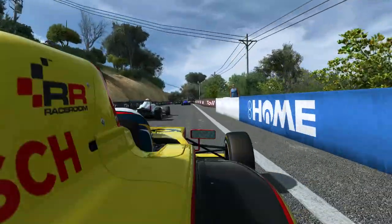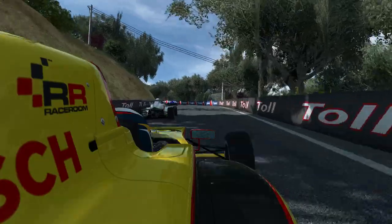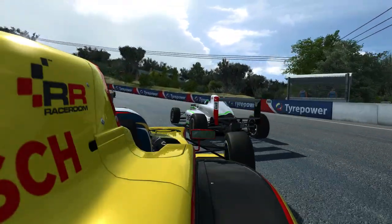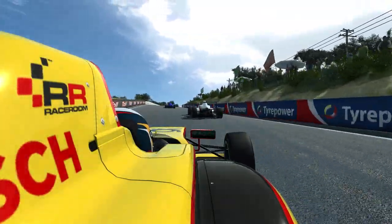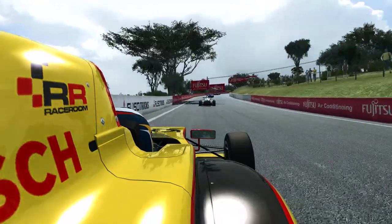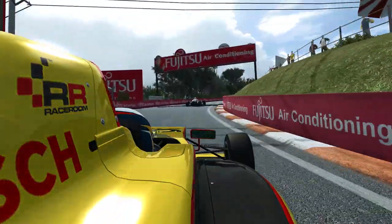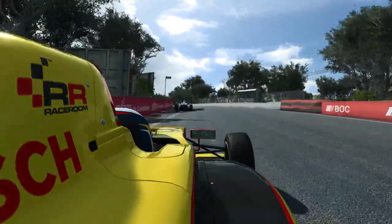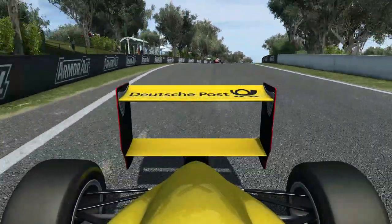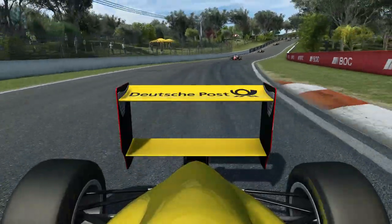Comme vous me l'aviez conseillé, muscler un petit peu le niveau de jeu de l'IA. Comme à chaque fois dans ce genre de plateforme, les départs avec l'IA sont un petit peu compliqués. L'IA qui ralentit énormément au tout début d'épreuve. On est dans la partie haute du mont panorama — nous sommes à Bathurst, évidemment.